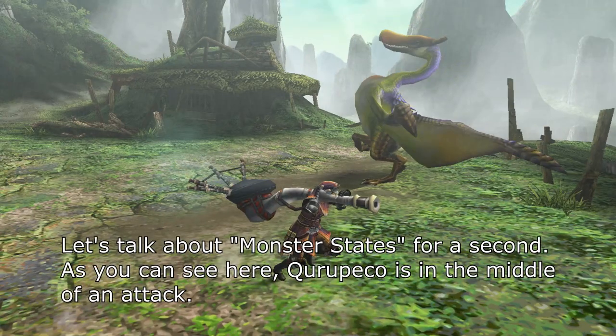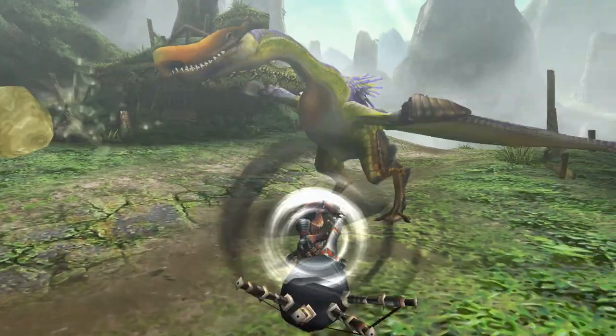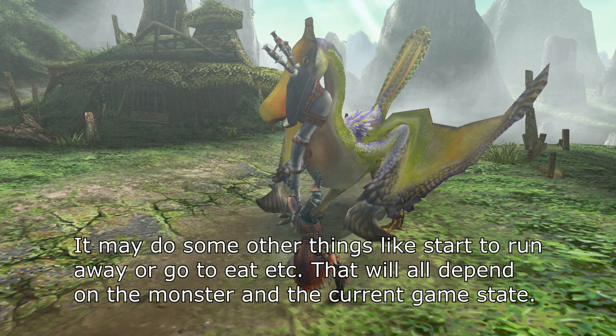Let's talk about monster states for a second. Kuropeko is in the middle of an attack. Understand that in normal circumstances, once a monster starts an attack, it cannot do anything else until it has finished. Now that it has finished its current attack, it will choose a new action. In most cases this will be one of two things: one, immediately attack again; or two, turn towards you first and then attack. It may do some other things like start to run away or go to eat — that will all depend on the monster and the current game state.